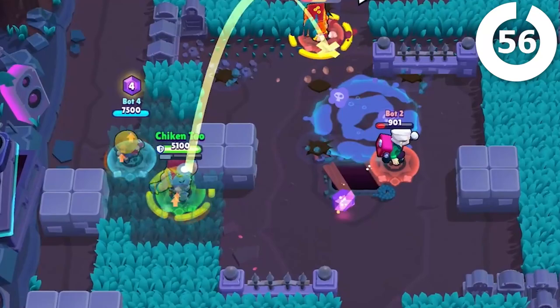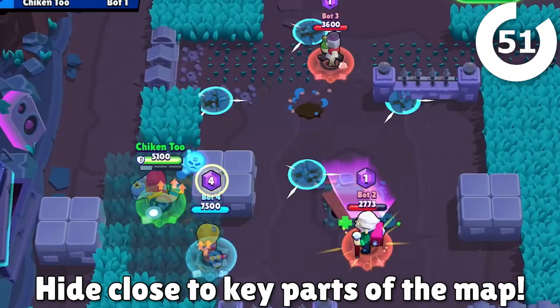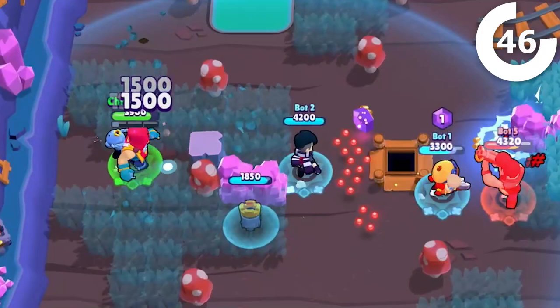Grom's attacks are pretty easy to hit if you catch enemy brawlers off guard. The projectile speed is fast enough that hiding behind walls that are close to important parts of the map, like the gem mine, can give you a huge advantage. When an enemy goes for a gem, bombard them with attacks and you'll find your super charged up really quickly.